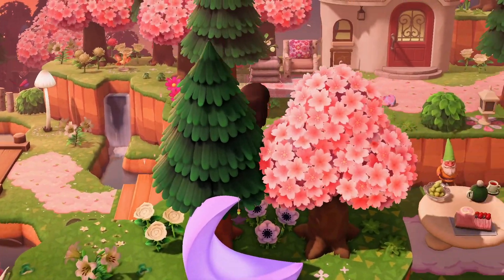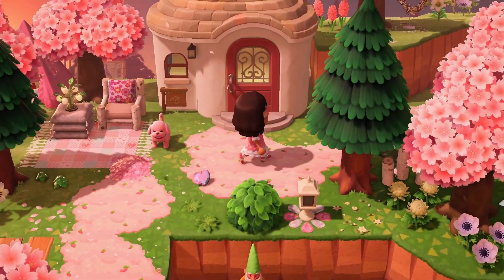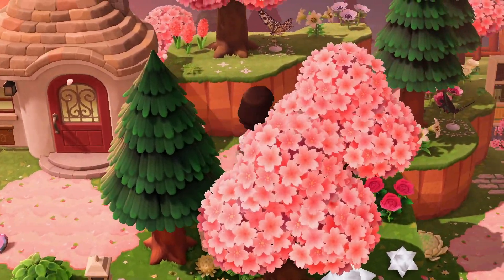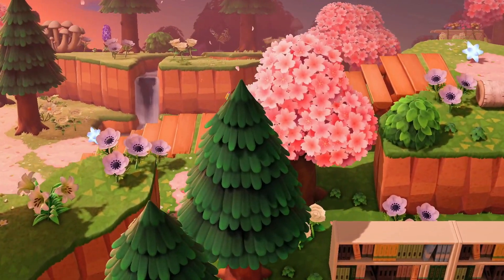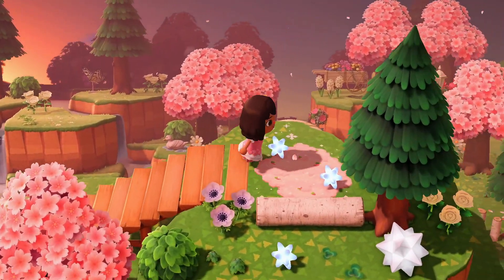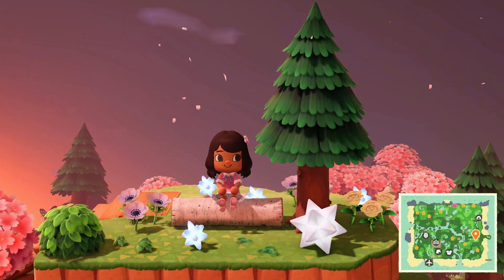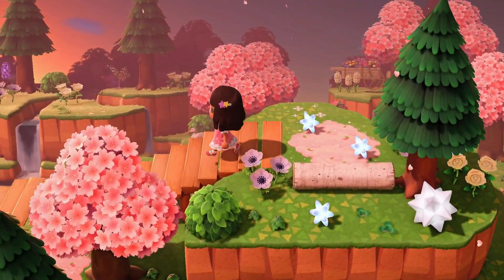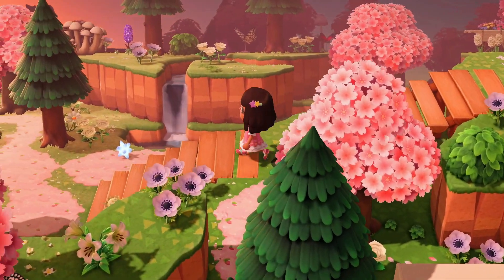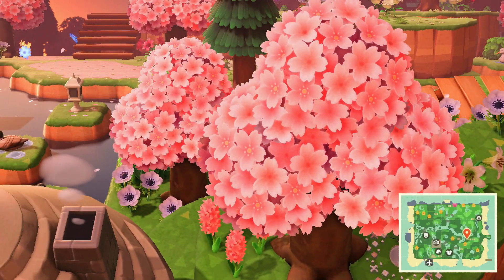Here it is — we have the stairs. Those are the gnomes I was talking about. Then we have a house seating area and the library down there. If we go up here, we have a lookout area which is really pretty with all those cherry blossom leaves falling down. And I believe that is it for this island.